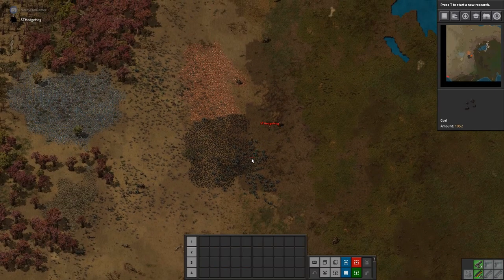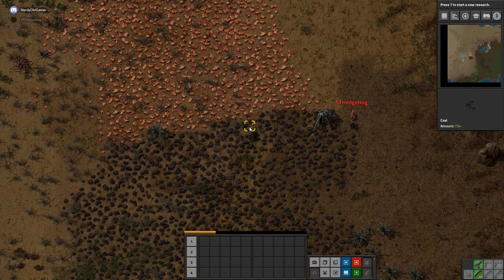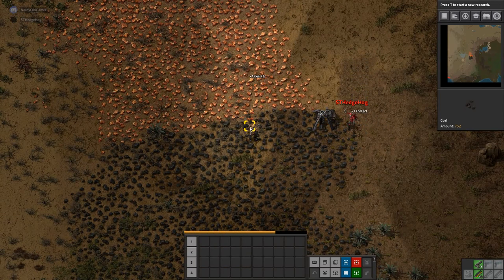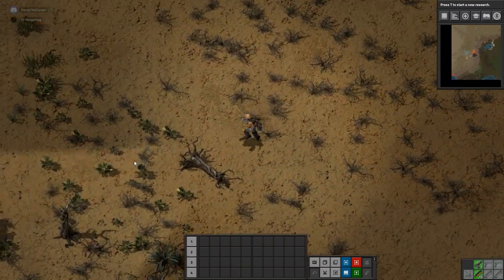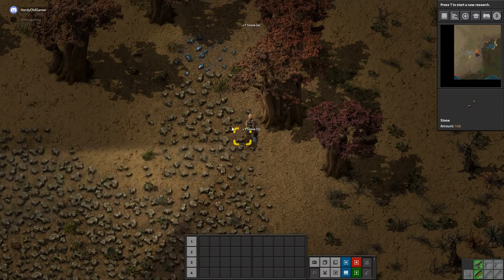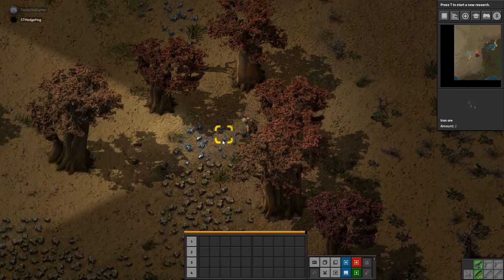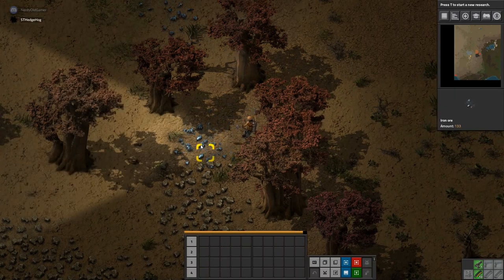The first thing we should do is get ourselves some resources and get going. I'll go grab some stone and then some iron, and we should get around five or six iron smelters set down as one of the first things. Coal is the big fuel thing to start with, so we'll go with that.